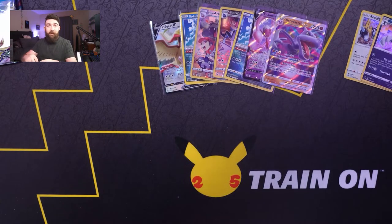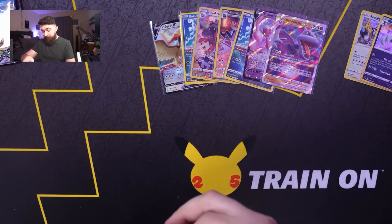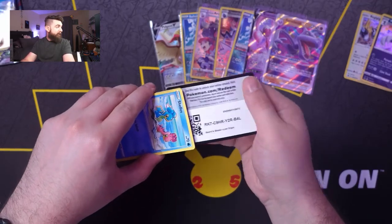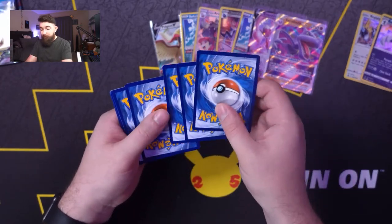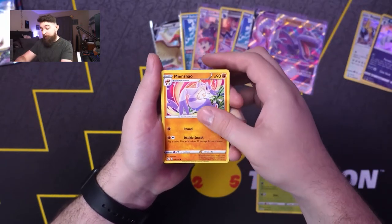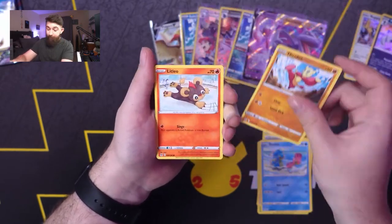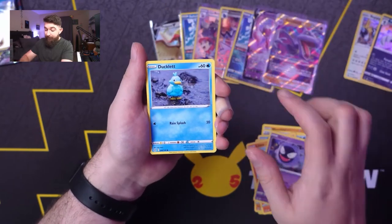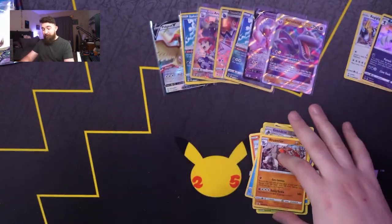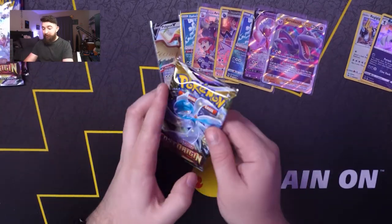Let's see if the last Weavile pack can change that. Silicone, Silicone, Minchao, Iscan, Iscan, Celos, Meinfu, Litleo, Gastly, Ducklett, Greedent, and a Rhyperior. No holo rares or anything for that matter from the Weavile. Let's see if Regigigas has anything different to say.